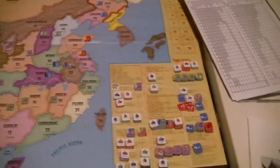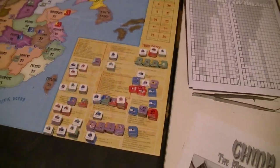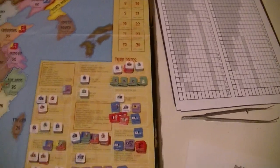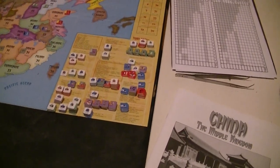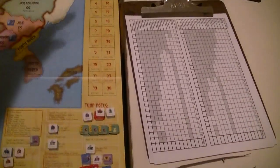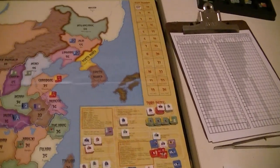Once you get to three points, you get a reinforcement army on the map. There are turn tracks up here. All the reinforcements are slated on this little section of the map. I was going to throw the dice rolls there, and I may end up doing that and moving a lot of this stuff up to the turn track so that it's kind of out of my way, because I could use that real estate for better things.